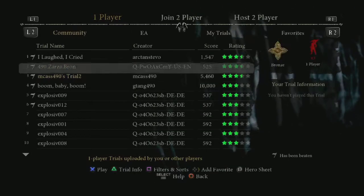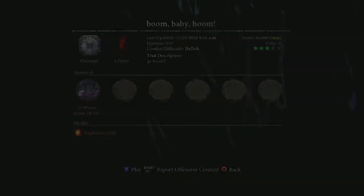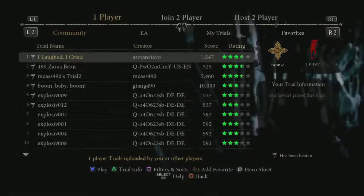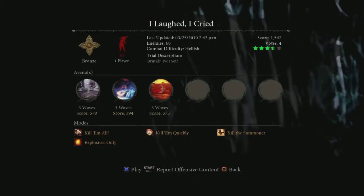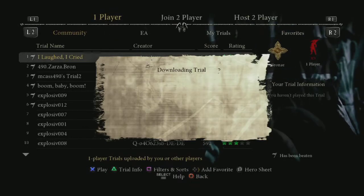The community will vote on which trials have the highest quality, and after you play a trial, you'll get to vote on it as well. On the far right of the screen is the medal for that trial. Medals range from bronze to platinum and are awarded for each trial you complete. Go ahead and select any single player trial and enjoy the battle.